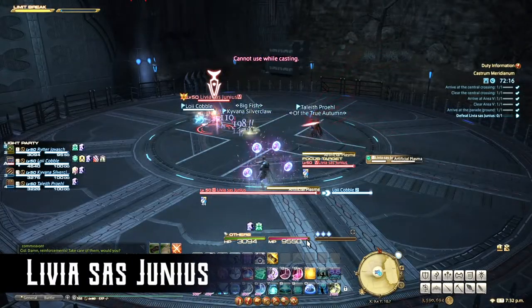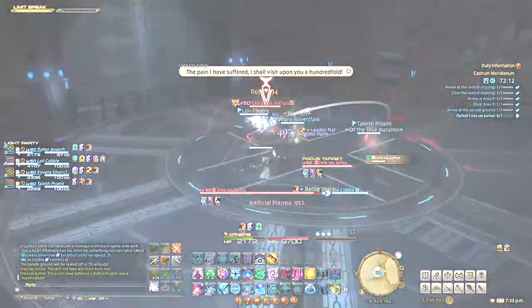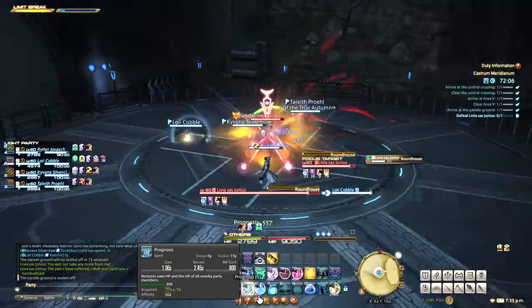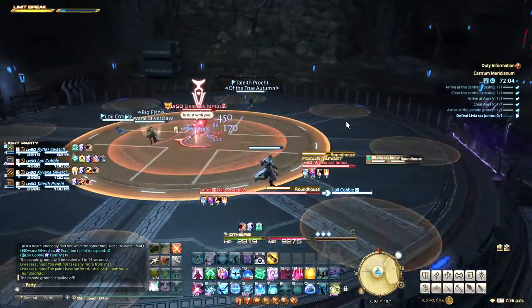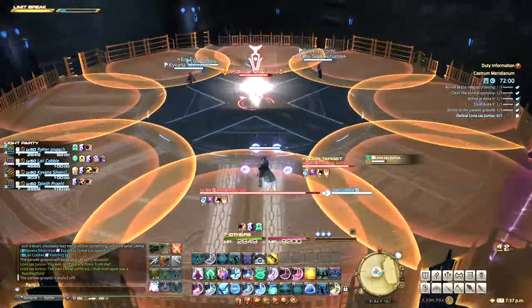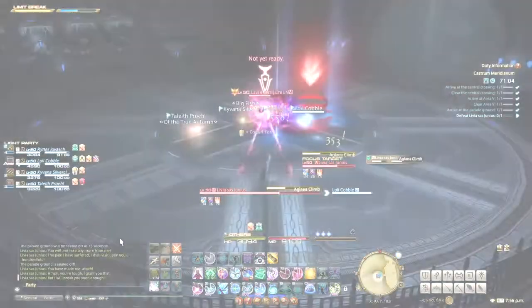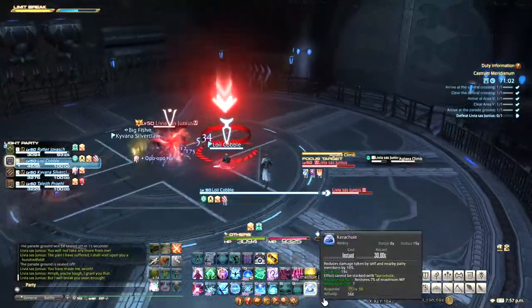She'll often cast Artificial Plasma, which deals unavoidable moderate damage to everyone. Roundhouse is an ability where you'll see a circular marker at the center, followed by many circles around the edge. Just stand in one of the edge markers at first, then after the center one goes off, move to the center while the edge ones go off. Aglaia Climb is a heavy hit on the tank.